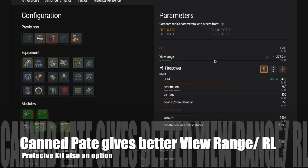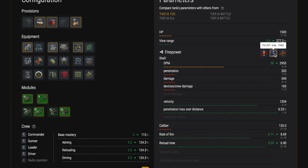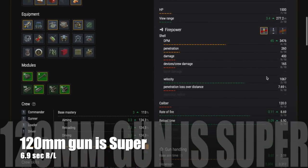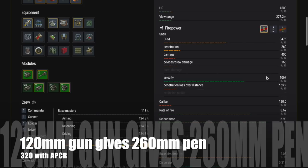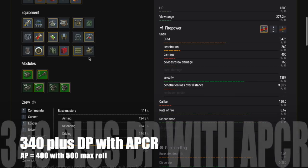In terms of provisions, you might want to use Camp Pate, which gives you better view range and better rate of fire, or you may prefer the protective kit. It gives you really great DPM - it's over 3000 per minute, you can just pump damage out of this tank. You get 260mm of pen with that gun and 320mm of APCR, so you're going to go through pretty much anything even front-on with APCR. Load that up - you're going to need it if you're uptiered, because you'll be up against E100s, Jagdpanzers, etc.